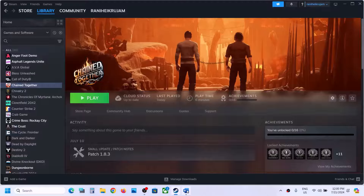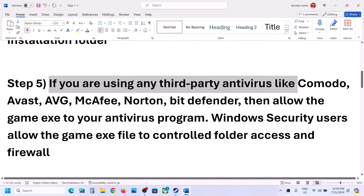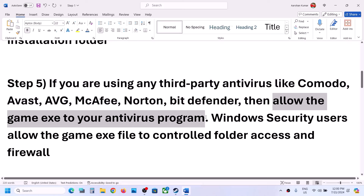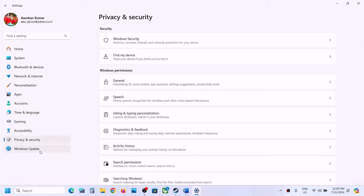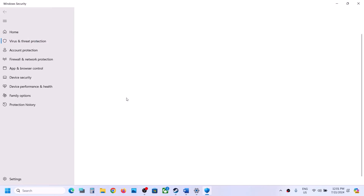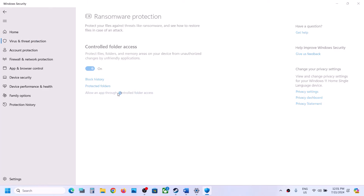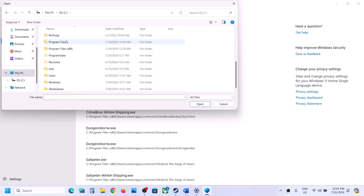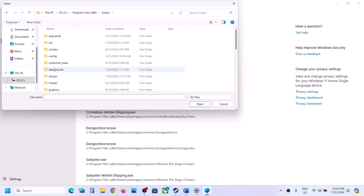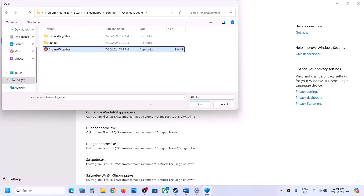The next step is antivirus settings. If you are using a third-party antivirus like Norton, Bitdefender, or McAfee, allow the game EXE file through it. If you are using Windows Security, open Windows Settings, go to Privacy and Security (Windows 11) or Update and Security (Windows 10), click on Windows Security, then Virus and Threat Protection. Scroll down and click on Manage Ransomware Protection, click Allow an App Through Controlled Folder Access, click Yes, then Add an Allowed App, and Browse All Apps. Navigate to the game installation folder in C Drive, Program Files, Steam, Steamapps, Common, then open the game folder and select the EXE file.